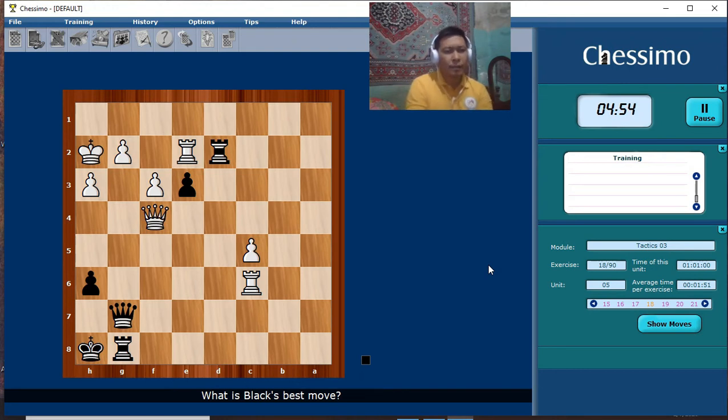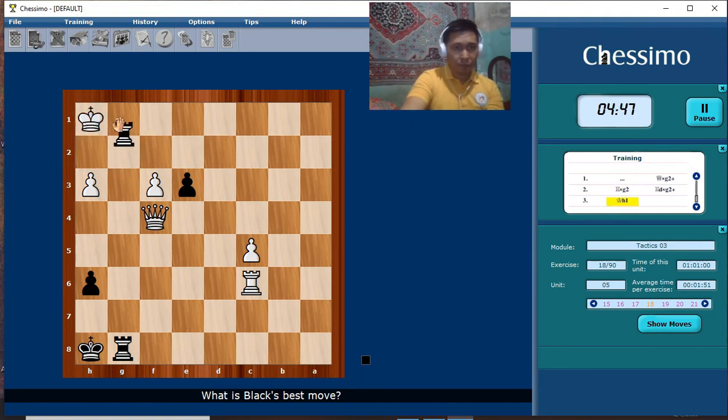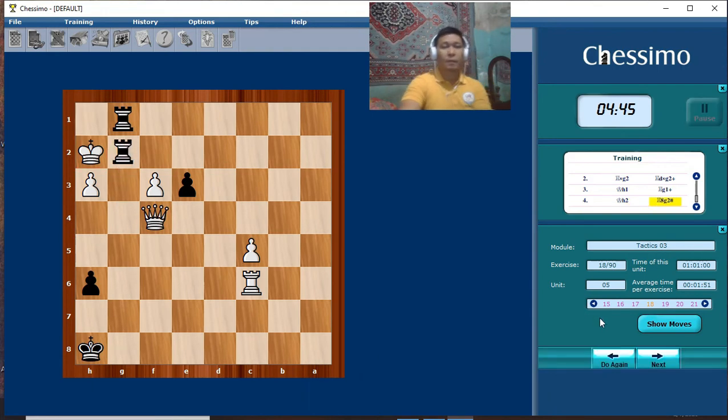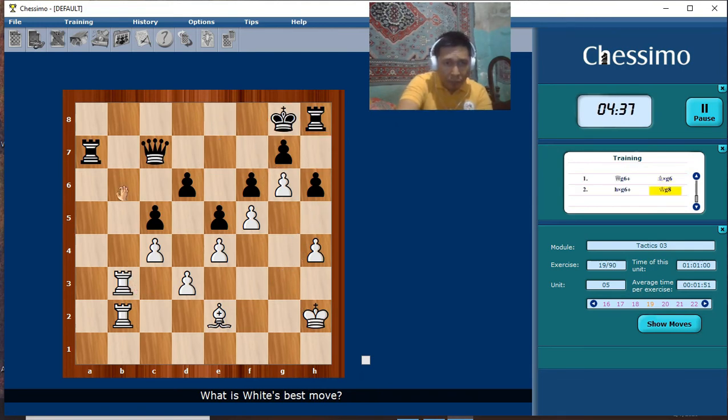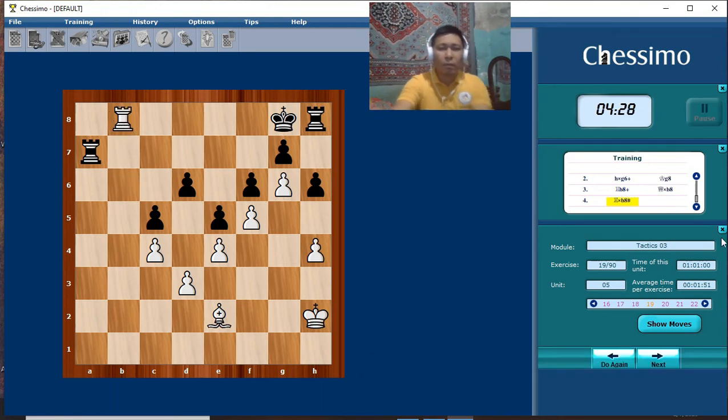This is called the sacrifice: check, check, and checkmate. Also a sacrifice — the weak point of our opponent is on the back rank, so we exploit that weakness and deliver checkmate.